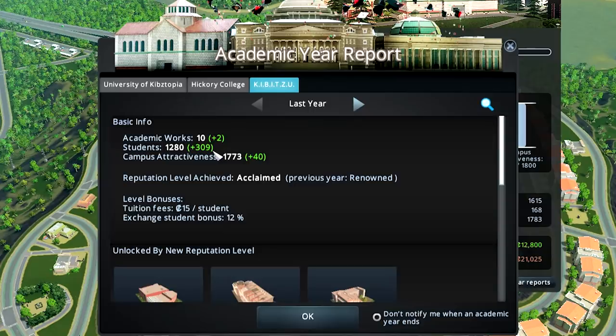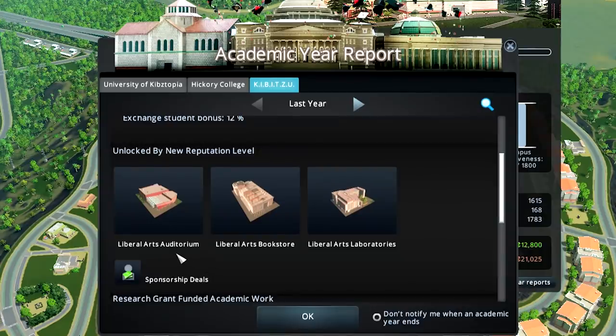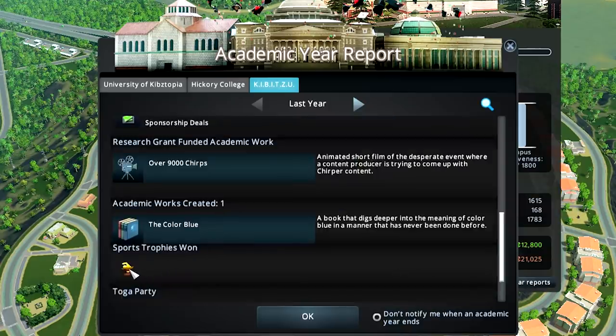Two new academic works, 309 students, campus attractiveness up 40 points. We are now an acclaimed university, and we've unlocked the auditorium, bookstore, and laboratories to add on to our campus. We also have sponsorship deals. We won a trophy, made a movie, and we wrote a book - 'The Color Blue.' Sounds like a good read.